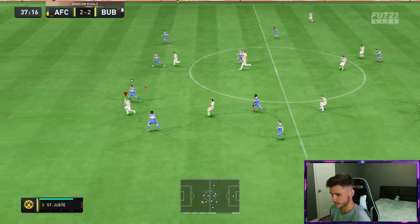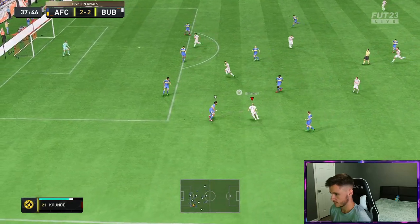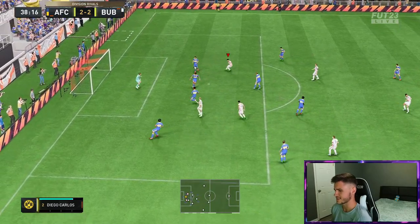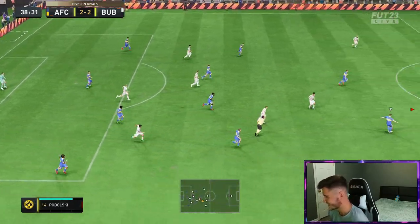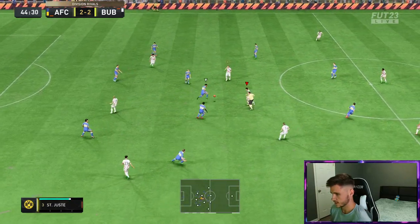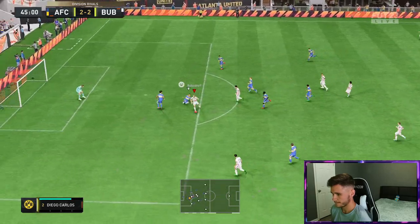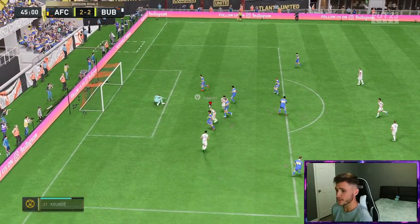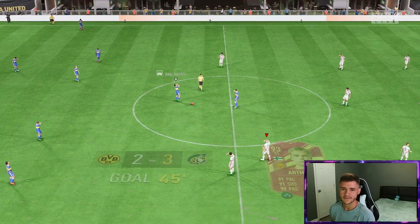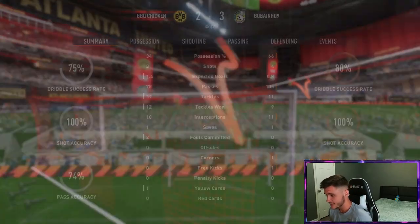Over the top, he takes a touch. I go for a finesse shot — beautiful. The reverse elastical was clean, man. I try to just touch it around him — spin, four-star weak foot. It's actually really clinical. The Hunter chemistry style — I know he already has 97 attacking positioning with 97 finishing, but the Hunter chem style will take that even further.